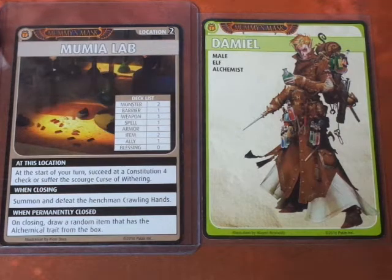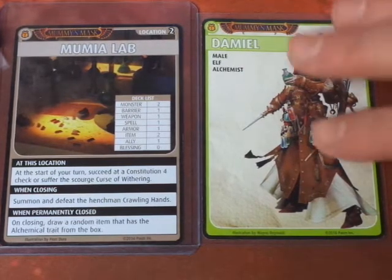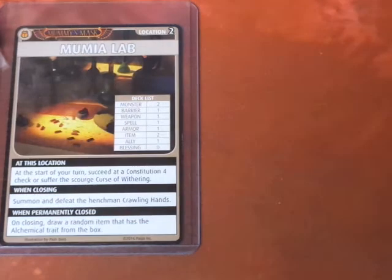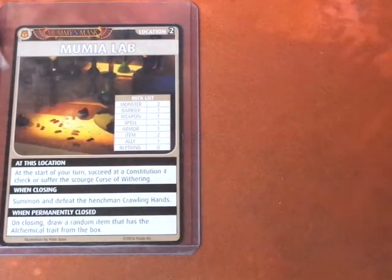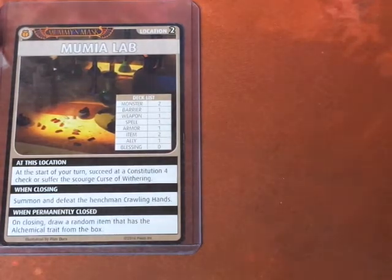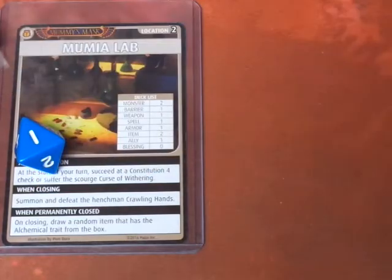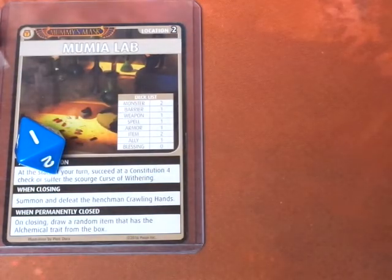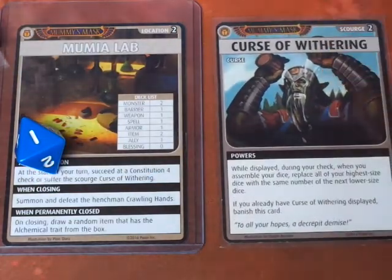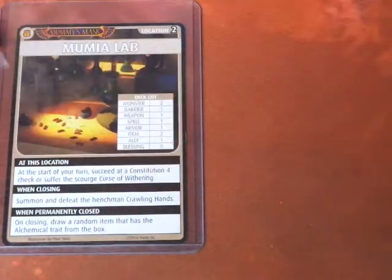We're at this location. At the start of your turn, succeed at a Constitution 4 check or suffer the Scourge, Curse of Withering. Damiel has a Constitution of d8. Let's go ahead and advance the Blessings deck — it's a Blessing of the Ancients. We rolled a 1, so Damiel does suffer the Scourge, Curse of Withering, and he'll carry that with him for the scenario.